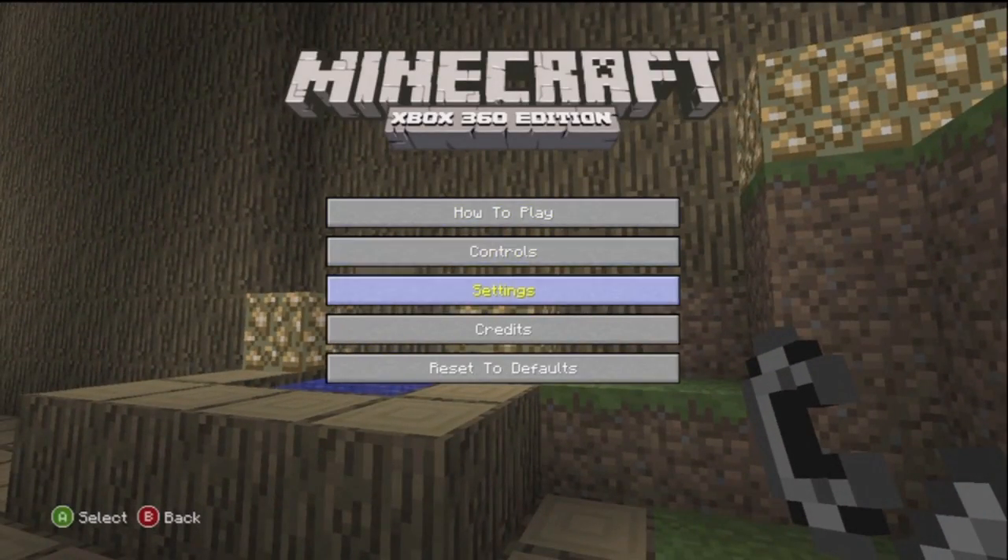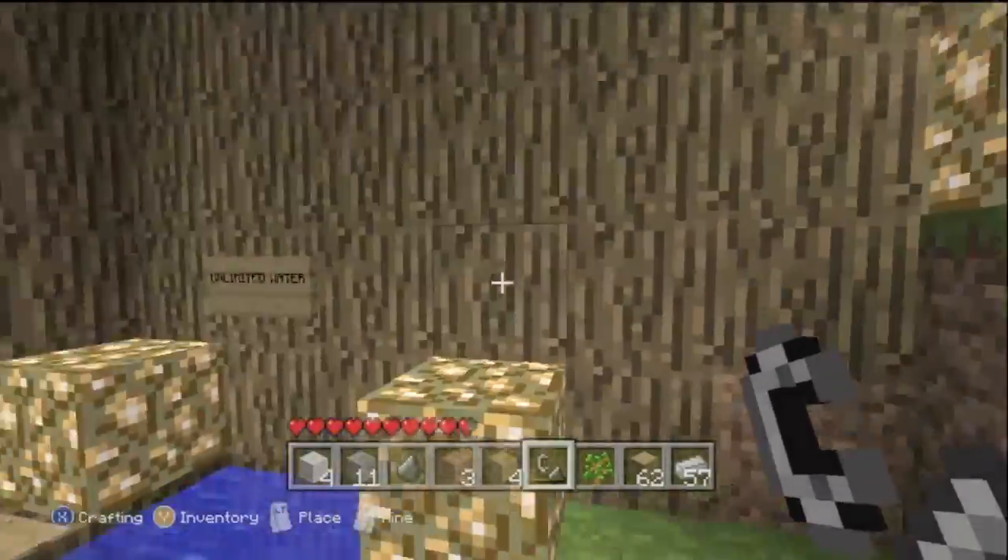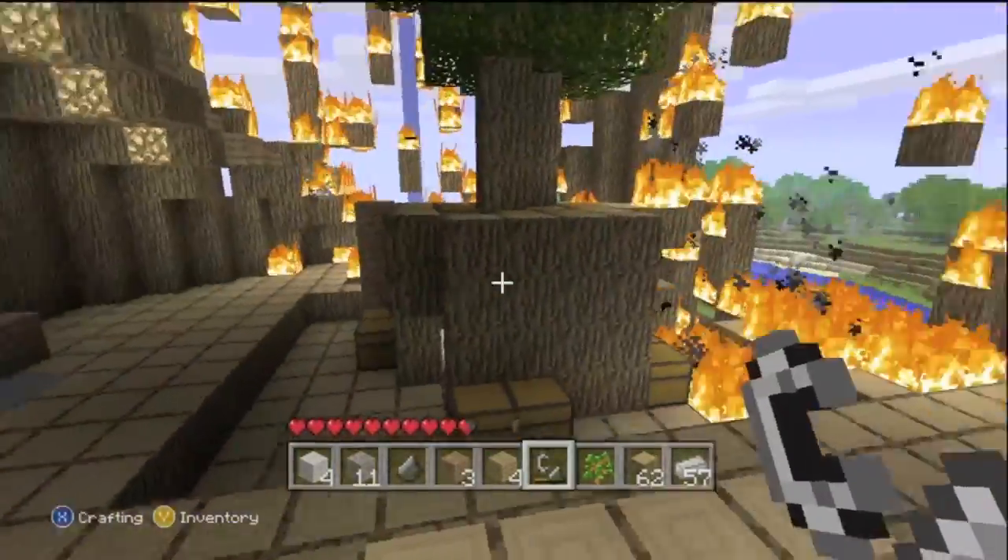They'll also be making it so you can trigger TNT with flint and steel, and fences will be able to be stacked so you can make big fences and gates and whatever you want to deal with that.